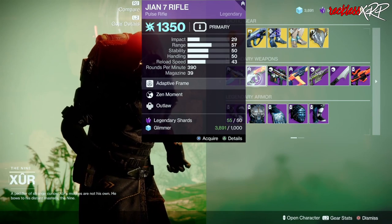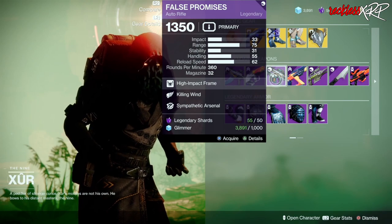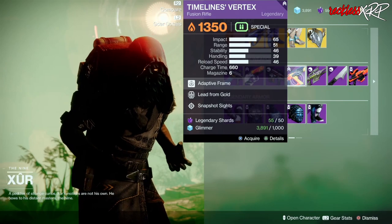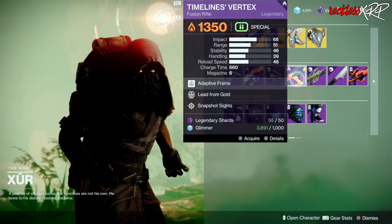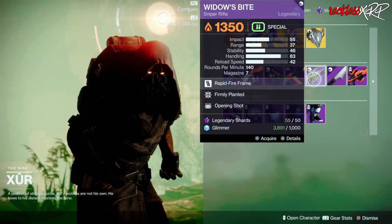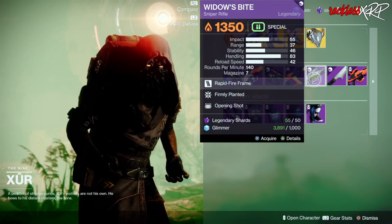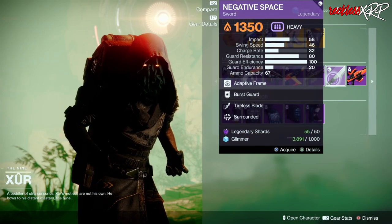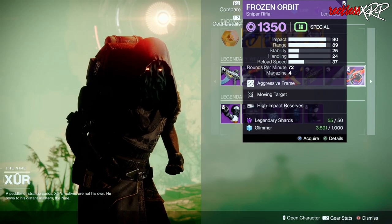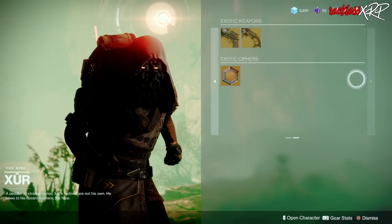Coming down to legendary weapons, we have the Seven Seraph Carbine with Hipfire Grip and Elemental Capacitor, the Gnawing Hunger with Zen Moment and Outlaw — pretty good roll. Then we have the False Promise auto rifle with Killing Wind and Sympathetic Arsenal, Timeline's Vertex with Lead from Gold and Snapshot Sights, the Widow's Bite with Firmly Planted and Opening Shot — definitely pretty good. Next is the Negative Space with Tireless Blade and Surrounded, as well as Frozen Orbit with Moving Target and High-Impact Reserves.